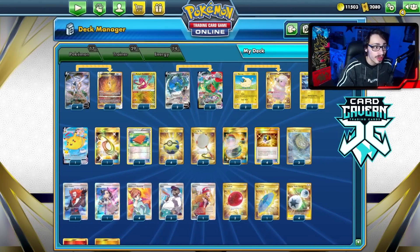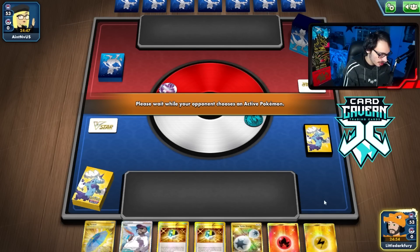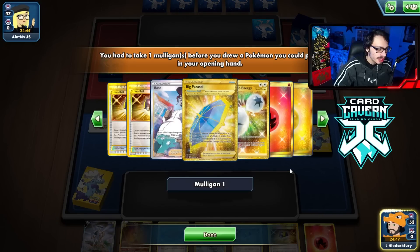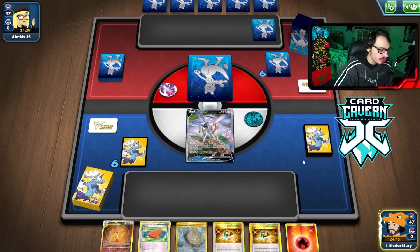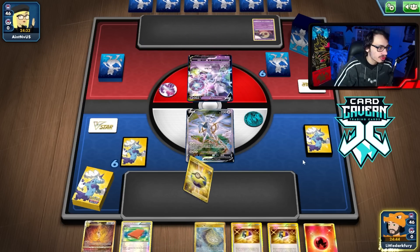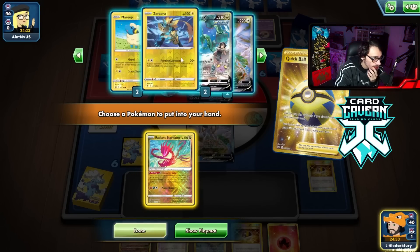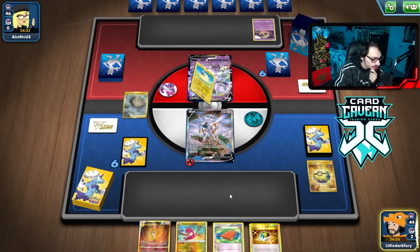We are mulliganing and going first, revealing what we're playing — not hard to guess it's Rayquaza. We get a pretty good hand and hopefully we get to use Eternatus. We're up against Mewtwo Mew Rocks, which are annoying to deal with. We'll Quick Ball for Radiant Eternatus. No need for Pikachu, Rayquaza gets the job done pretty well. We'll play Stormy Mountain and grab Rayquaza, drop Eternatus for double Ray.